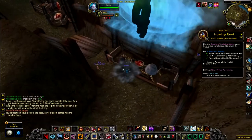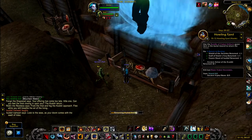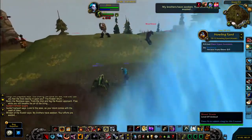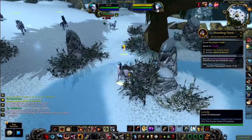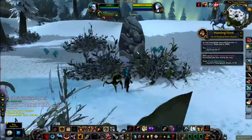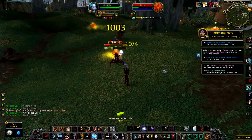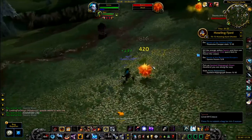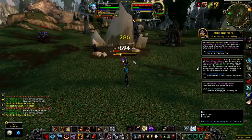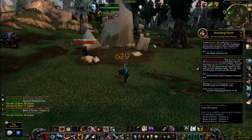This add-on is years in the making. The add-on will automatically turn in and accept only the quests you are supposed to. This feature can be turned off if you wish. 'Do' means to complete something in order for the add-on to auto-advance. 'Start' means to start working on something else while focusing on your main 'Do' objectives.